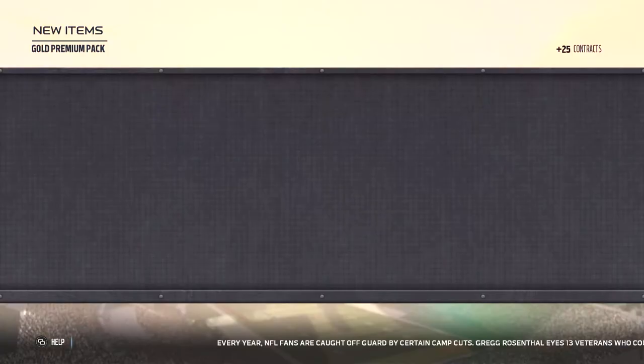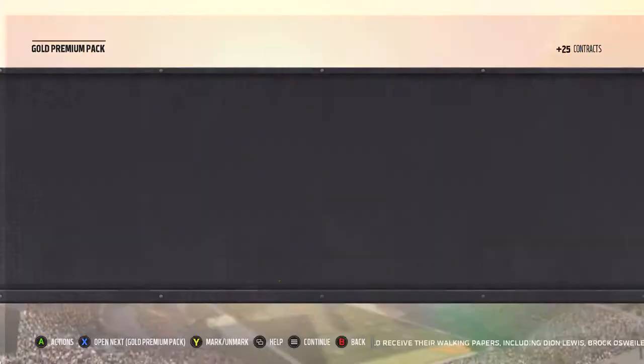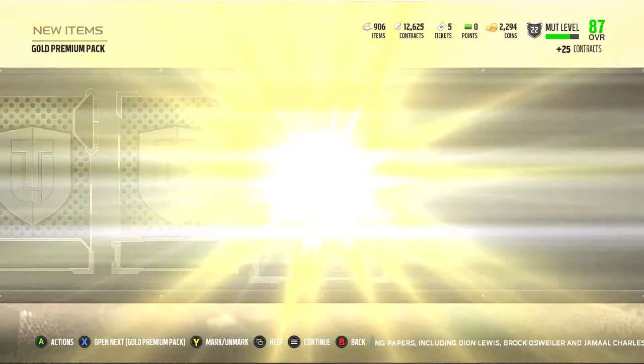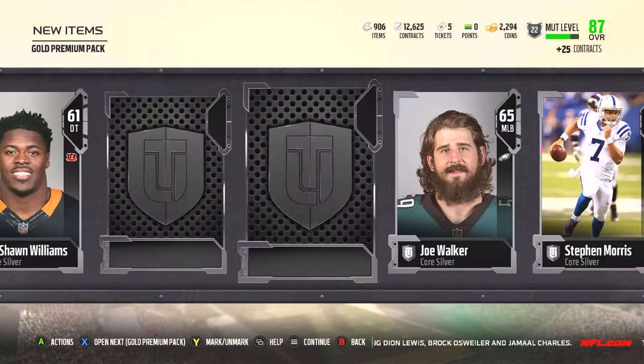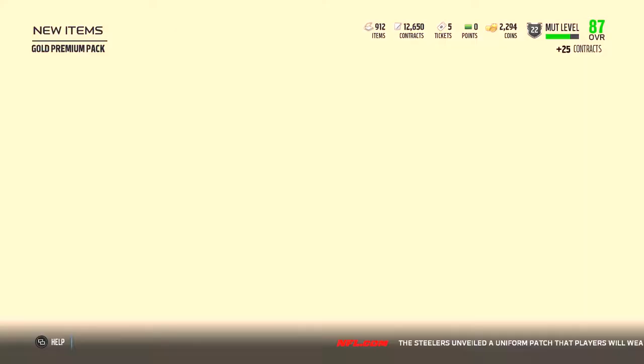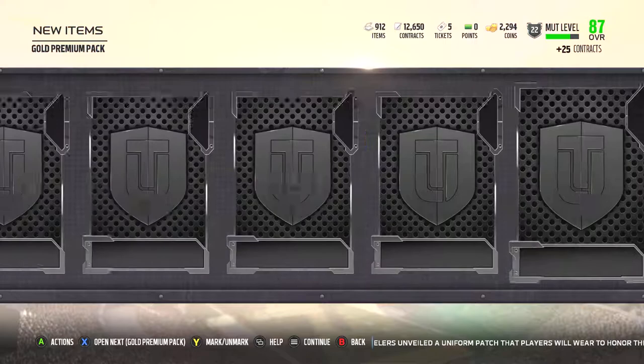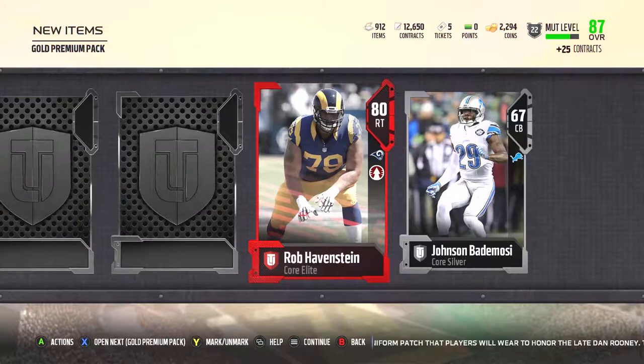Next up: Terrence West, decent backup running back. Another Carl Bradford — guy's got some great hair — silver, silver, and another Tim Barnes. Next: silver, Mercedes Lewis, good backup tight end. Frank Clark, 81 — pretty decent, probably be able to get about 7,500 to 8,000 for him on the market. And Nick Williams. Next: Norris Searcy, and an Elite — Rob Havenstein, probably be able to get about 6,500 to 7,500 for him. We haven't really had a big Elite pull yet. Hopefully we're going to get something big — got my fingers crossed.